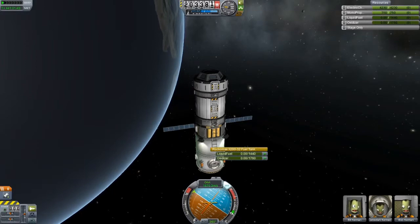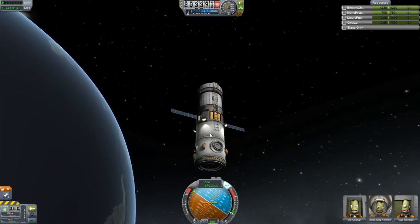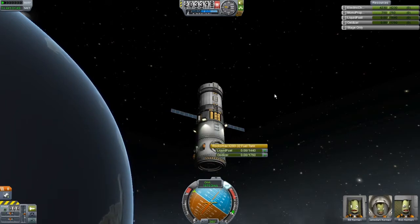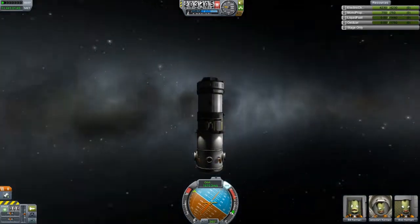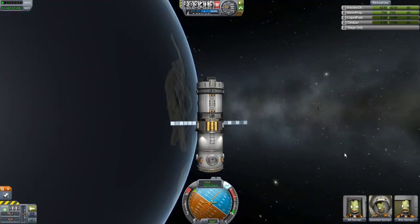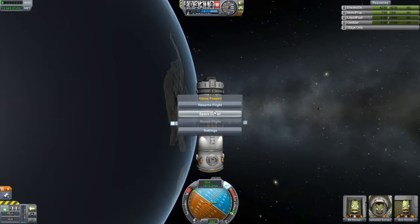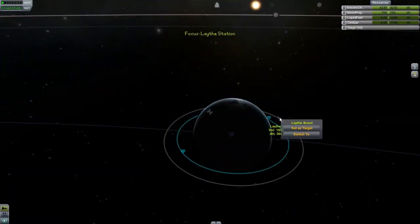For some reason that doesn't have any liquid fuel in it. I'll need to refuel that off camera — I don't know why it doesn't have any fuel in it. I'll have to bring up another ship and refuel it somehow. Actually, I suppose I could attach some fuel to the Lathe House and bring it up with that. So in this episode today, we're going to bring down to the surface the Lathe Scout, which as you can see here is this thing, which we put into orbit.